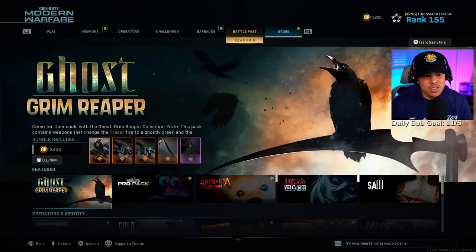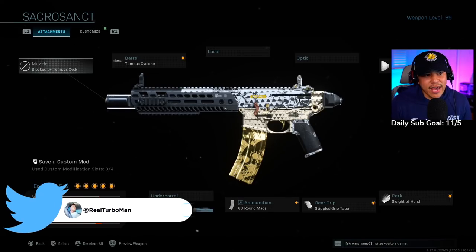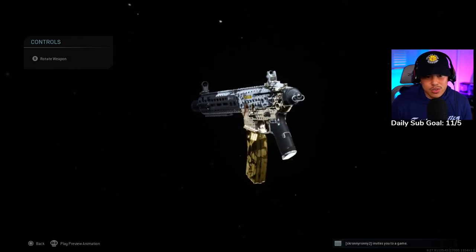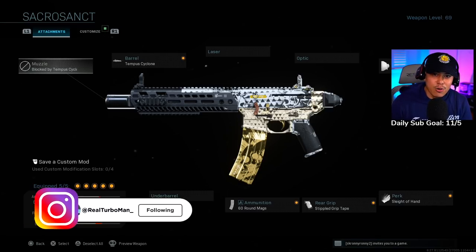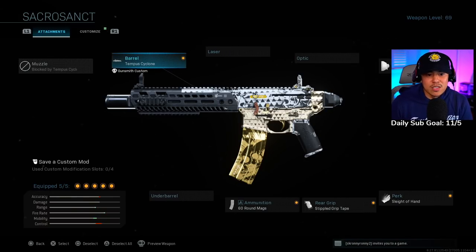We had this new update that just came out literally today. We got a brand new M13 Sacrosanct — I think that's how you say it — Sacrosanct. It has yellow tracers on it. Take a look at this camo as well, I do like the gold mag, that has a nice touch to it. 24/7 Shoothouse is back as well as Shipment, so if you're trying to grind for camos, now is the time to do it. Take advantage of it. This video is strictly Shoothouse. We want to have as much speed and mobility on our side as possible — it's a very fast-paced map. So if you're looking for an M13 setup for Shoothouse, this is the way to go.